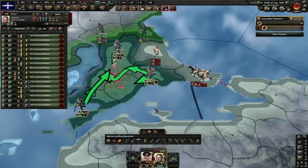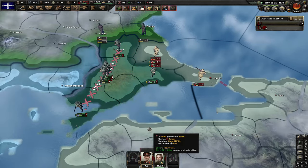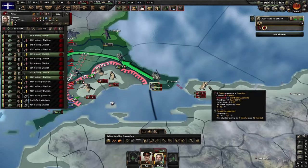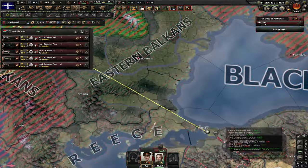Let's squash the squander box now. We took Istanbul — let's cross the strait and destroy these divisions. I also managed to steal an airport in the process, so let's use it.